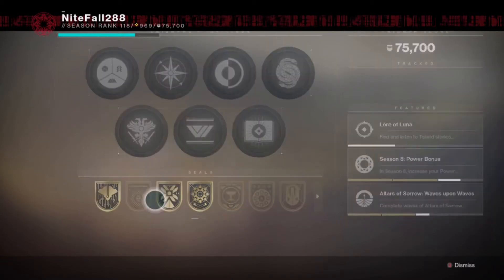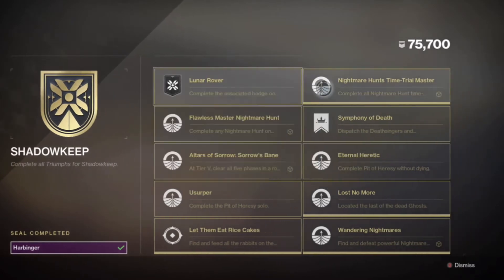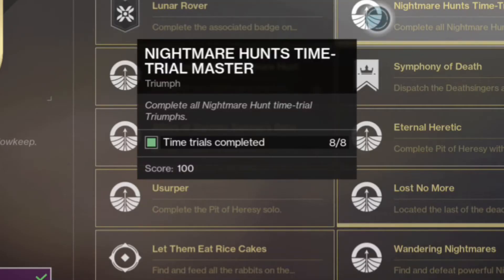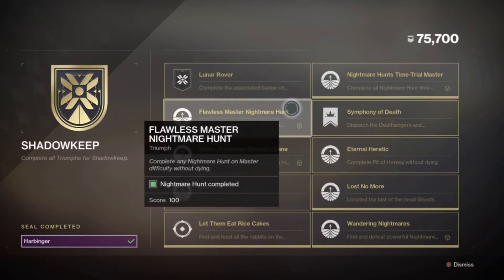The first step is to complete the lunar badge — we'll get back to that. The second step is to complete the nightmare hunt time trials. You have to do them at 980 or master difficulty and beat them within a certain time limit shown on your screen. The hardest one is Crota — if you can get Crota, you can get all of them. You only have three a week so make sure you get them before they rotate away.